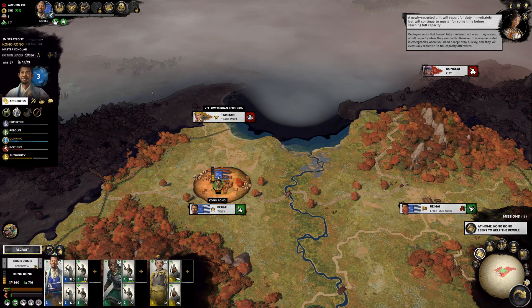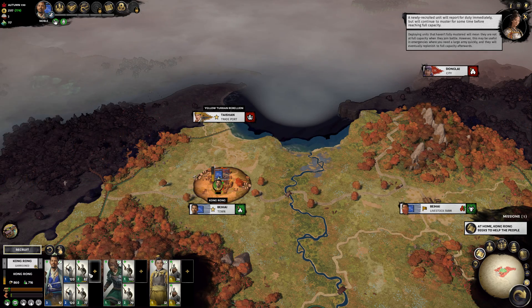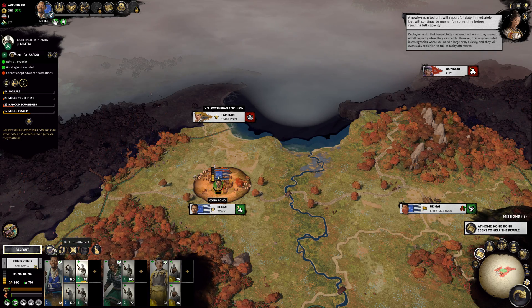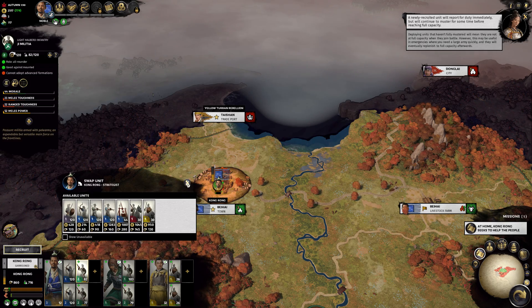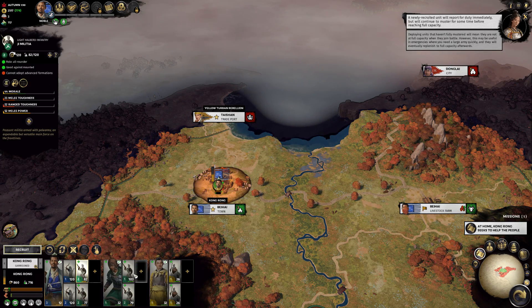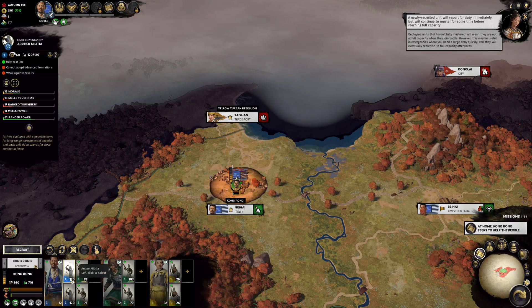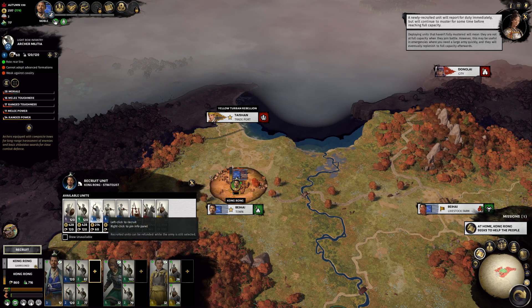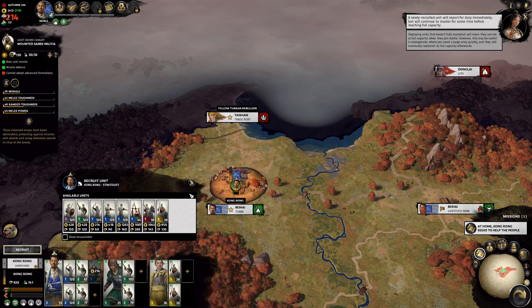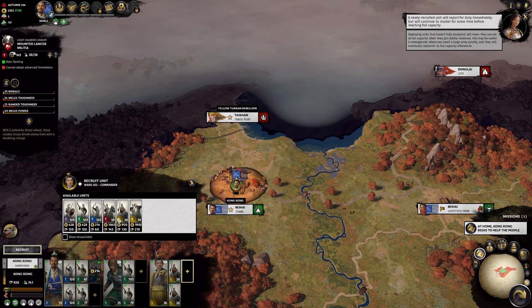So he's kind of like the melee guy, he's the ranged guy. It doesn't seem like I can move them over there. So we have the ranged units here - I could have a second ranged unit with Kong Rong. Let's do that, we do have the money for that. And I also want to have another infantry unit here.